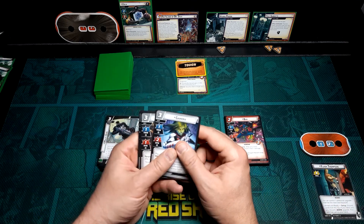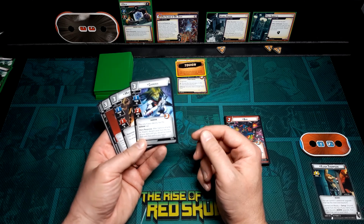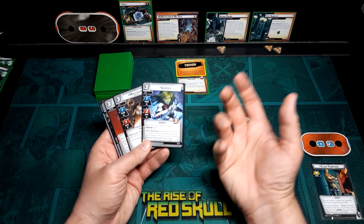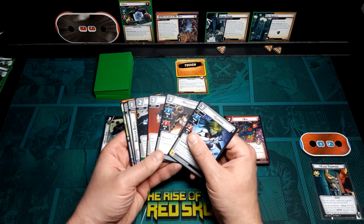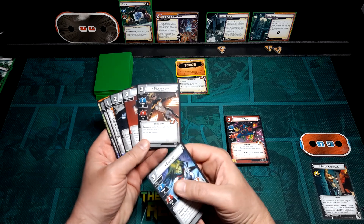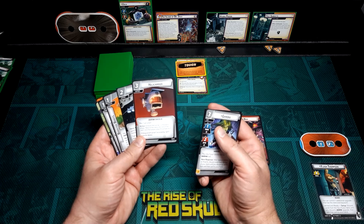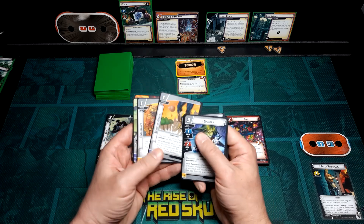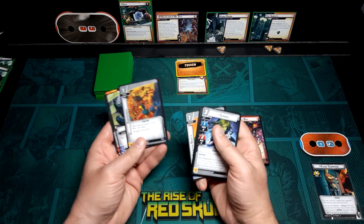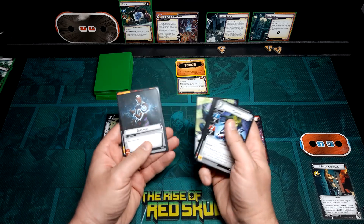For our basic cards: allies include Gamora, who is there to go look for more events and is a solid hitter — a three-cost, three-health ally with an attack of two. Every time she attacks and thwarts, we gain a chance to get another event. Mockingbird, of course, for stunning and a little thwarting. For supports: Helicarrier, CITT, and Booster Boots — also as an upgrade, just to reduce some damage, although Venom is very healthy. And Endurance to pump up his hit points from 12 to 15, plus Genius, Strength, and Energy resources.